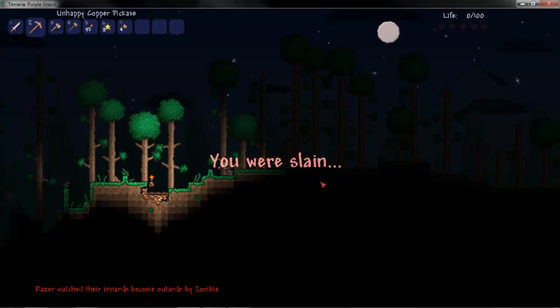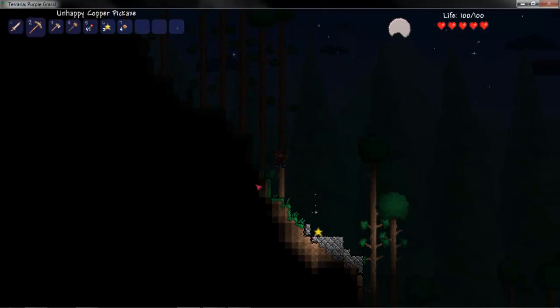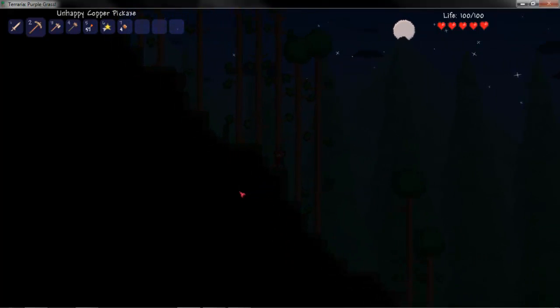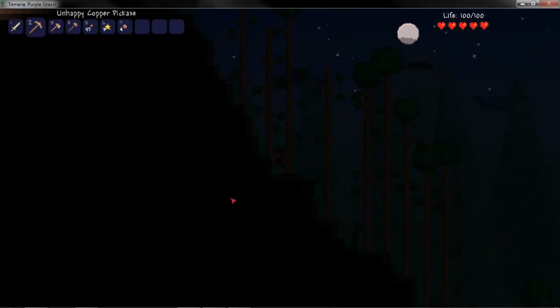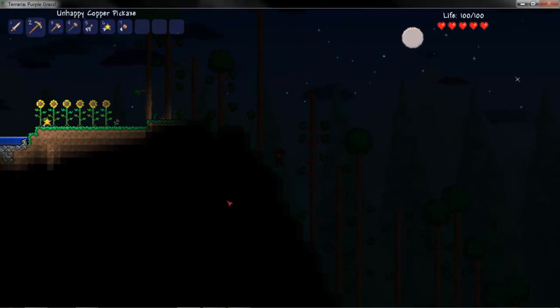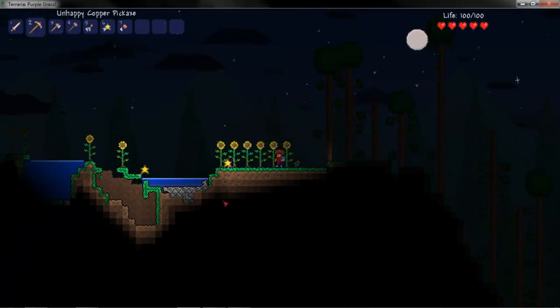Terraria has a rather interesting sense of humour — tombstones appear when you die. Fortunately, when you die, the only thing you can lose is money, if you have my character style which is called softcore. If you pick mediumcore, you can lose items. Hardcore — I think your world gets deleted, though I can't remember exactly.